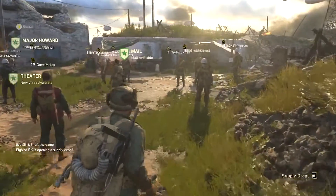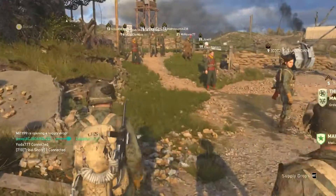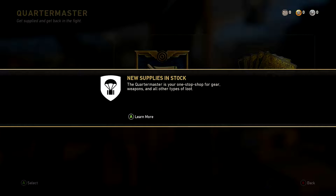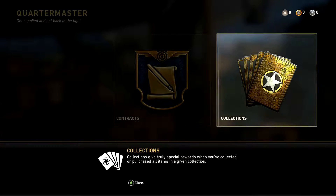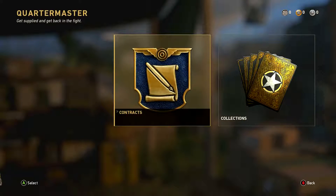Here we are in the headquarters. Let me look around real quick before we jump into multiplayer. Someone's opening up a supply drop. I want to open up my very first supply drop. The quartermaster is your one-stop shop for gear, weapons, and all other types of loot currencies. Armory credits can be used to purchase collection items and contracts, and are earned through supply drops. Contracts are time-sensitive challenges that yield higher quality rewards, and collections give truly special rewards once you've purchased all items in a given collection.